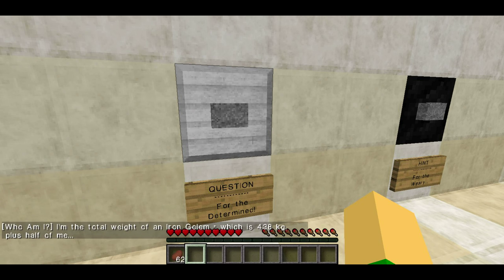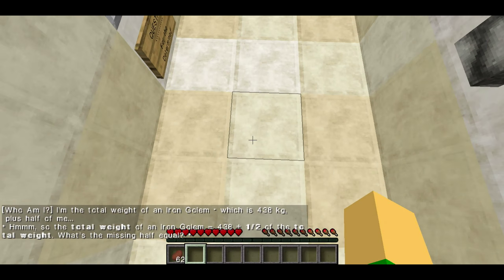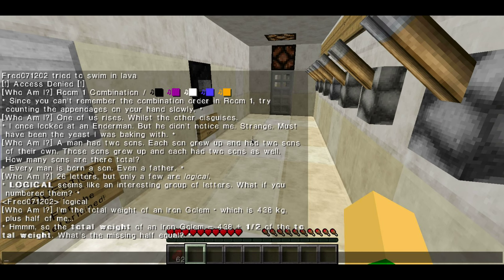I'm the total weight of an iron golem, which is 438 kilograms, plus half of me. So the total weight of an iron golem is 438 plus half of the total weight — what's the missing half equal? I'm too lazy to do math, so I'm just going to be a huge cheater — and that's 876.